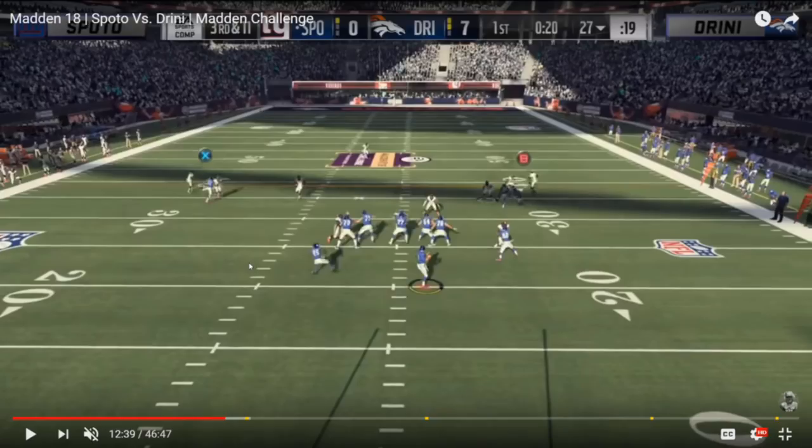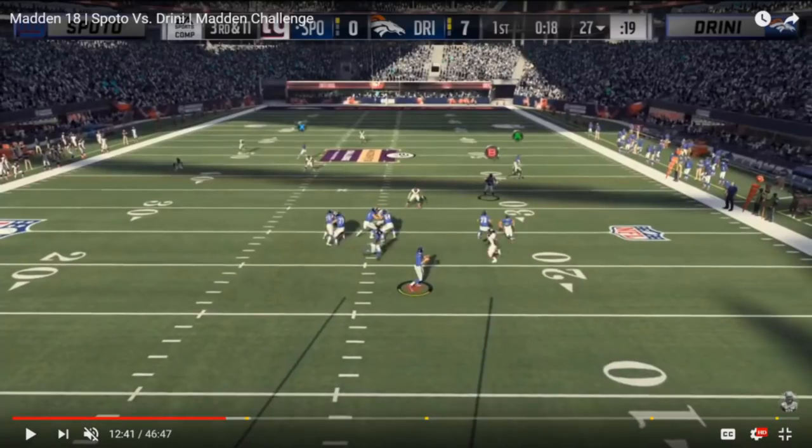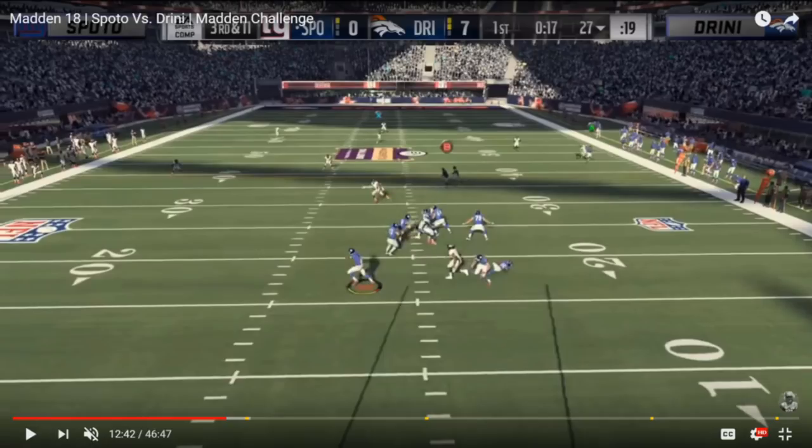What he does here is he actually ends up manning up the hitch receiver. Now Spoto is running bunch trail, so you have to know the typical bunch trail setup. They'll put this receiver on a hitch, and then you have the corner route going in filling behind it, and then you can playmaker the hitch either left or right, basically wherever you think the defense is vulnerable. Drini does a great job of recognizing the route combo, knowing it's bunch trail. You're going to see he shoots out towards the corner route, knows he has to cover it. Spoto goes with the playmaker on the hitch route, but because of the man-to-man defender, you see that's a tight window along with the QB spy. Spoto's going to have a really hard time fitting that in. The deep post route isn't a great read against cover three, because there's a lot of time for that safety in the middle third to come up and undercut that route.